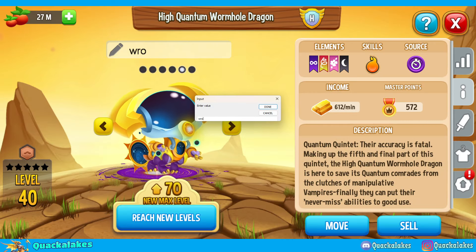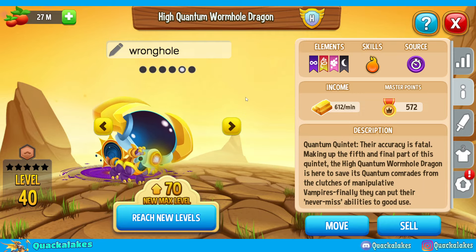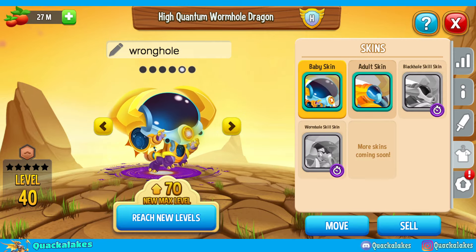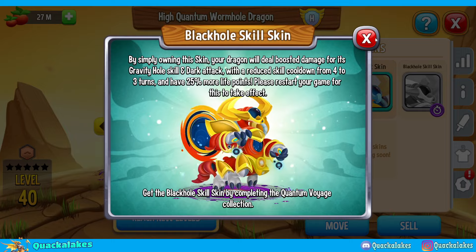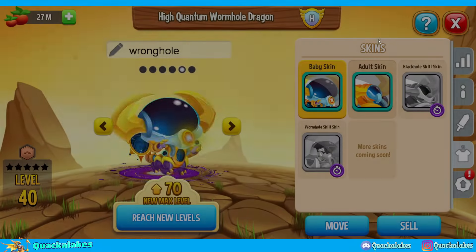Let's at least do Wormhole. There we go, we've got him, even though that's in baby form so it's kind of weird. The adult form is absolutely lovely. The skill skins are also absolutely lovely. Like the wormhole skin, you can actually see his face as well.